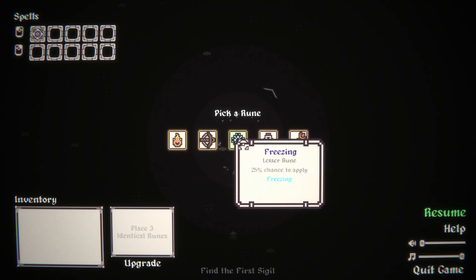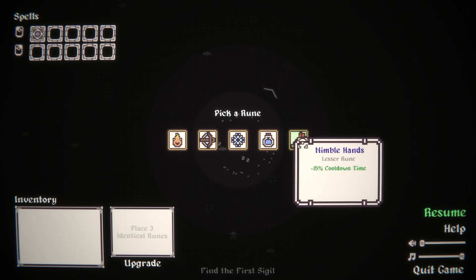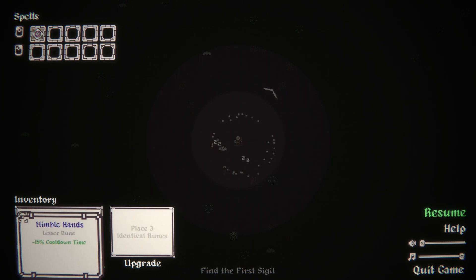Pierce, chance to apply burning, freezing, reduce mana cost, or reduce cooldown time. Let's go for reduce cooldown time.